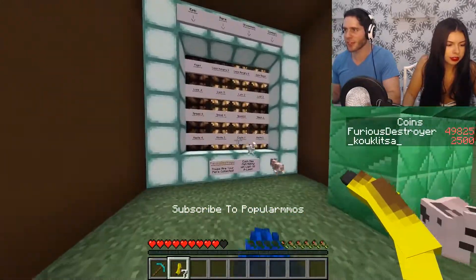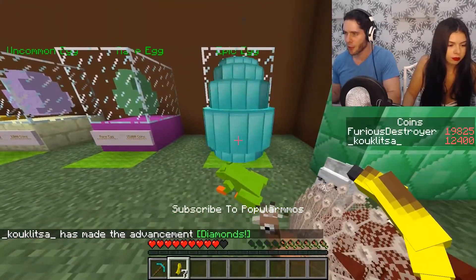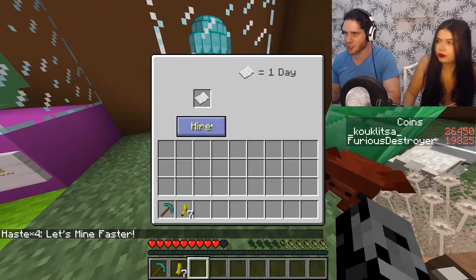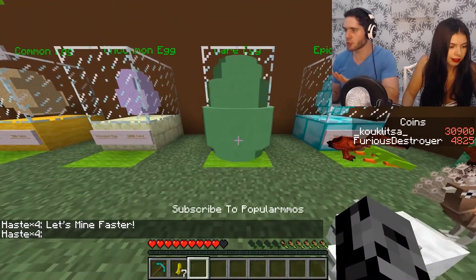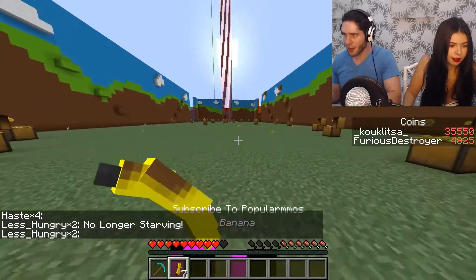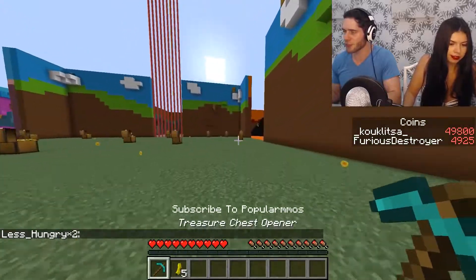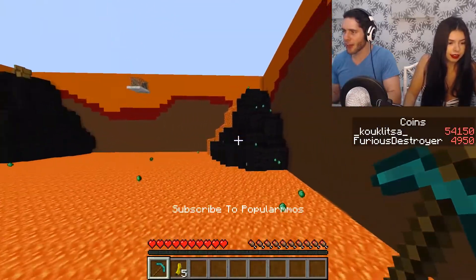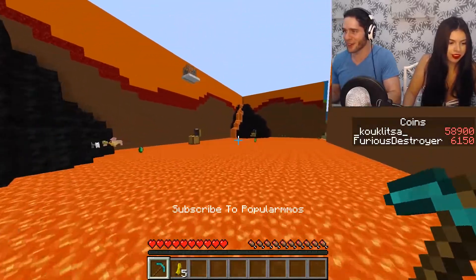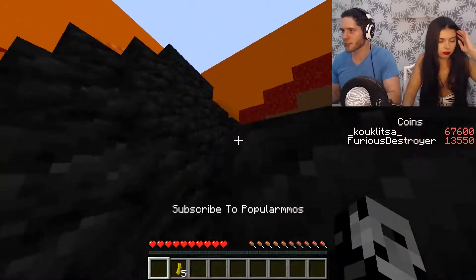So you have Luck 4 with Haste 3 while I have Luck 3 and Haste 3. I want less hungry too and they're only 15,000 each. I'm going to buy an epic one like you did — I got a dragon! I'm pretty sure I got flight. No, it's actually Haste 4. And I want less hungry so I can stop buying bananas. I got the elephant! One of us needs to save up 100,000 — we're going to split again. I'll get 50k and you'll get 50k.